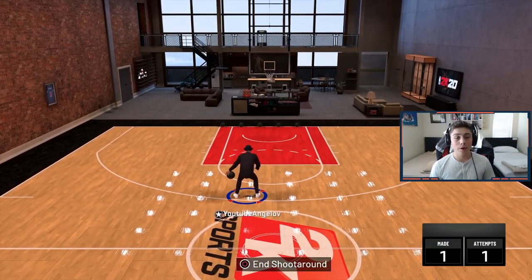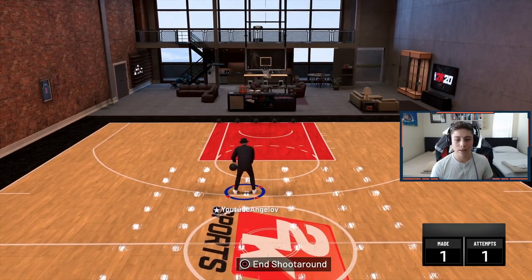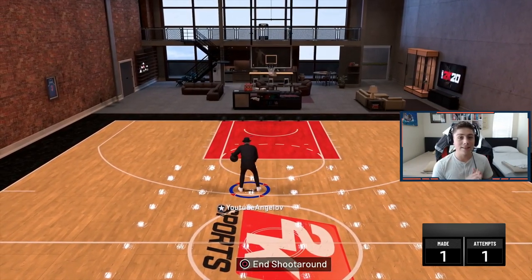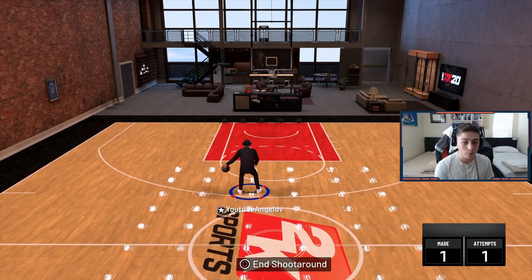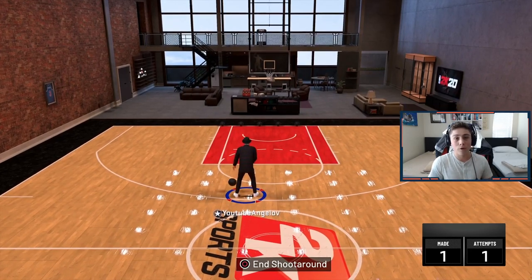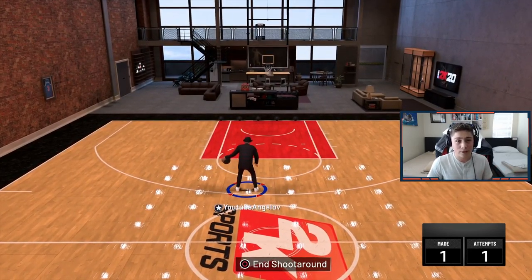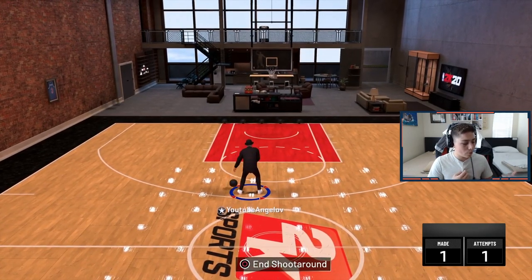Yo, what is up YouTube? It's your boy Angel back in a new video. I hope you guys are having an awesome day. As you guys can see by today's title, today I'm be showing you guys how to do the explosive behind-the-back dribble move. If you don't know already, you have to have an 86 ball control and above. If you have it under like an 80 to 83, if one of your buddies has floor general, I think you should still be able to do it.